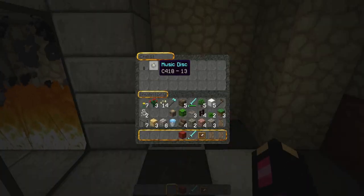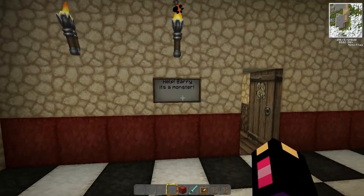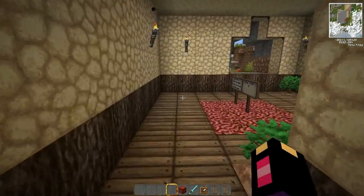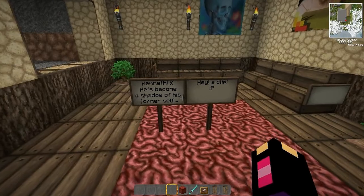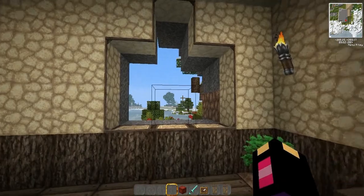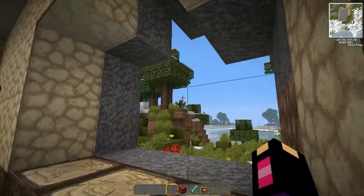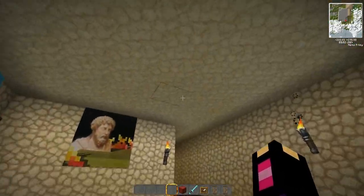What's in here? A music disc. Help — bury a monster! I will say, I made this ages ago. I've gotten slightly better at proportions since that point. Kenneth has become a shadow of his former self. Hey, a clip! Oh, I kill me.